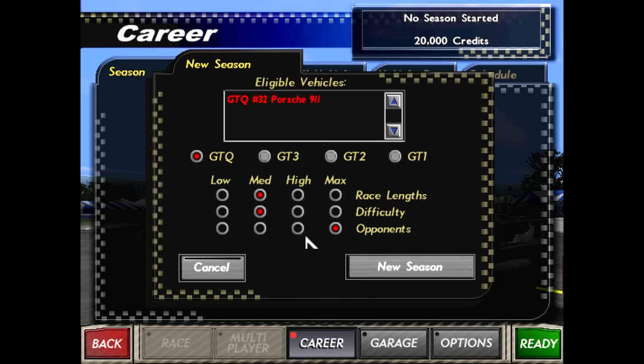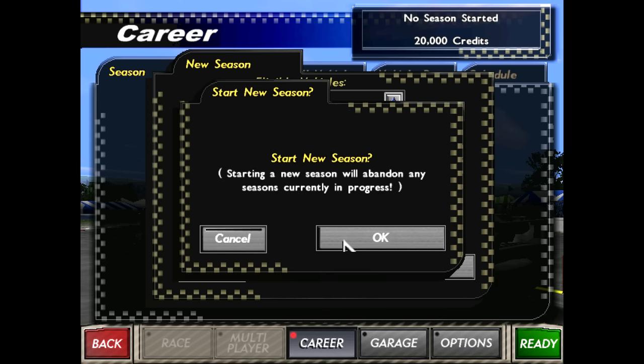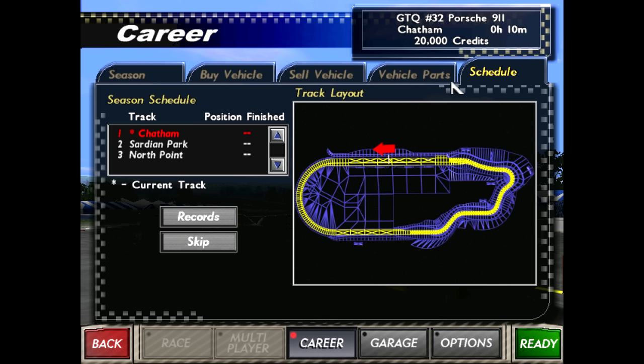We obviously have to start a season in GTQ. I'll do low race length just for this video, max difficulty, and start a new season. Looking at the schedule — the first series starts with three tracks. They're all fictional tracks, and this game, like I said, has a good selection of tracks. There are these three fictional tracks which are quite good, but this game also has a good selection of real tracks — Mosport, Road Atlanta, Laguna Seca, Donington, Hockenheim, Lime Rock Park are all part of it, and I think Sebring as well. As you move on through the series, you get to race all those great real tracks.